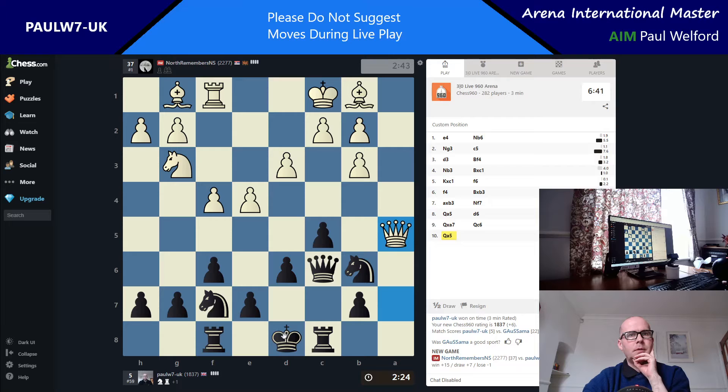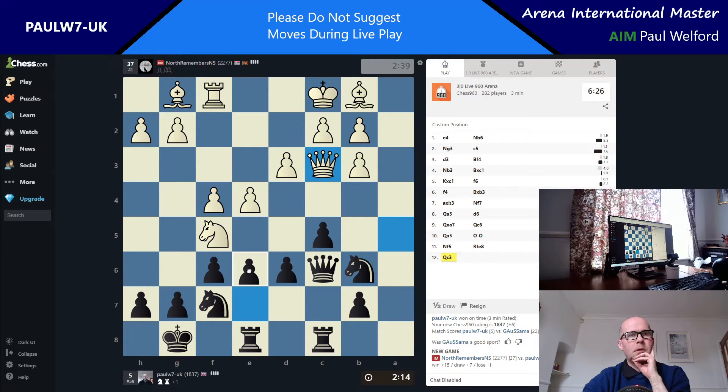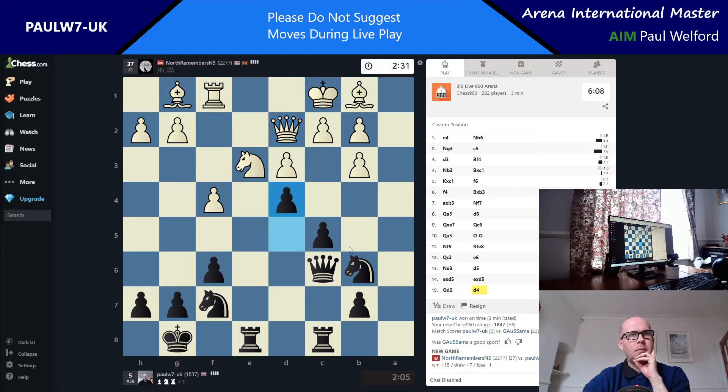Now I can castle. Knight in threatens nasties, threatens to win everything there. Let's see if he sacks. Goes back. I think I can push here. Let's push again. Push again — he's got knight across and I just trade. That looks alright, it boxes his bishop in.